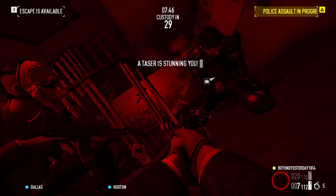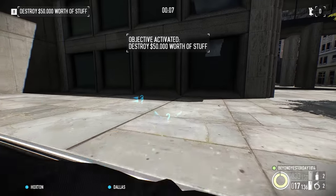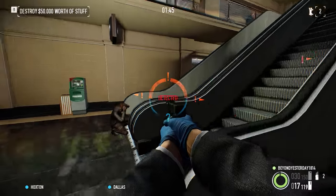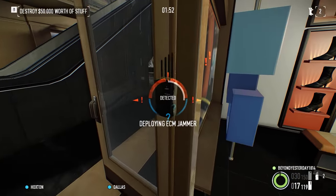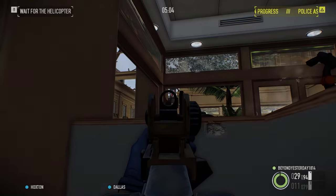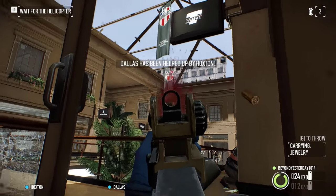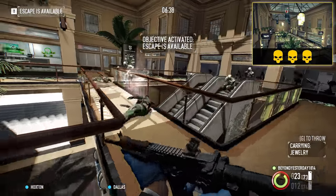I decided to take on another heist at Overkill difficulty — this time Vlad's Maulcrasher, which was changed a fair bit since 2013. Back at launch, Twitch used to wait for roughly a minute after going loud, meaning if you were fast enough you could escape in the van you arrived in. I hoped to emulate this by interrupting comms with a couple of ECM jammers. This was a big failure and it took me more than four minutes to reach $50k worth of destruction. Even so, Maulcrasher was an easy enough heist — the AI pathing was even weaker back then, so hiding out in the gym was a very legitimate strategy, securing my third Overkill completion.